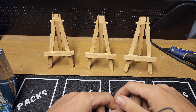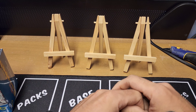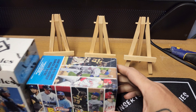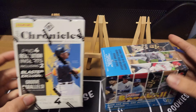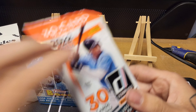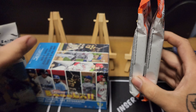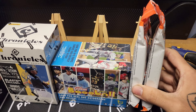What's up everybody, it's the Irvis Collect back with another video. We'll just do a little random retail baseball — I got a Chronicles Baseball blaster, a 2022 Topps Heritage Baseball blaster, and two fat packs, 2022 Donruss Baseball, one of my favorite baseball products this year. Just kind of a random deal.